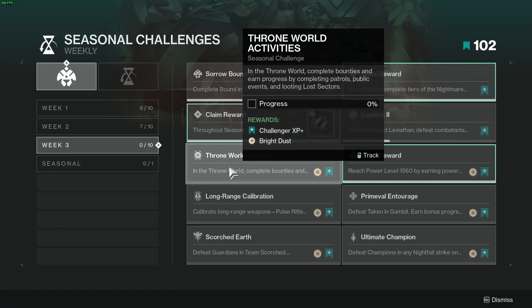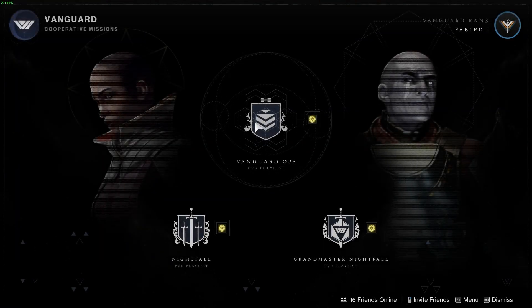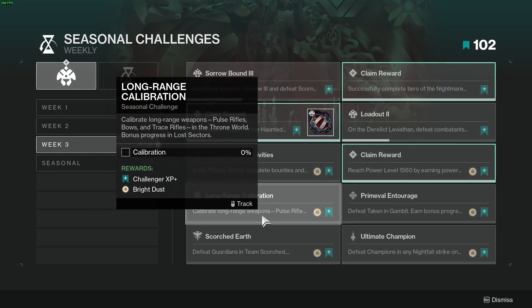Challenge number five is Throne World Activities — on the throne world, earn progress by completing bounties, patrols, public events, and lost sectors. Challenge number six is Power Broker — reach power level 1560 by earning powerful rewards and prime engrams. The fastest way to do this is activities that give you powerful or pinnacle gear.